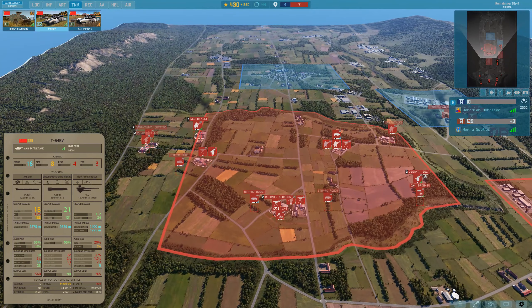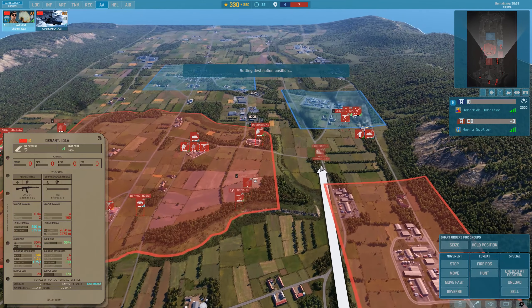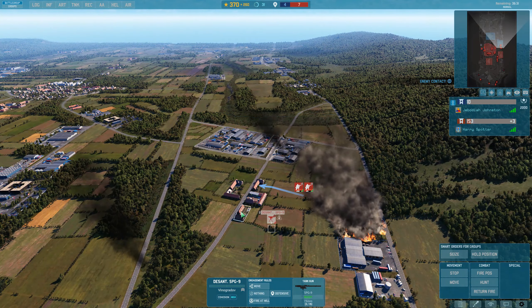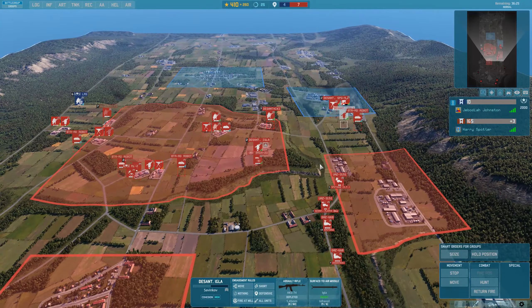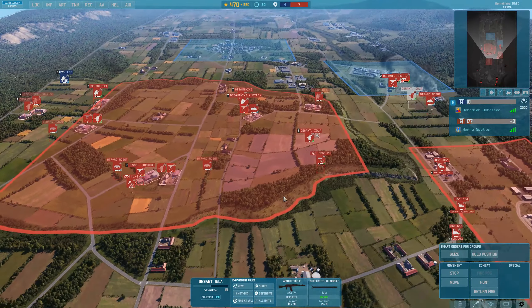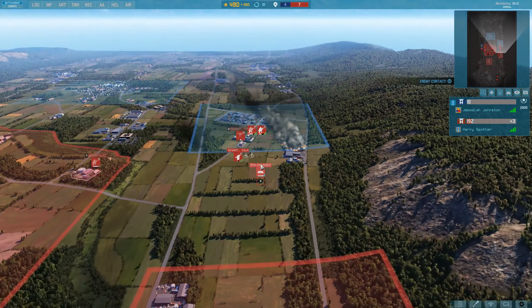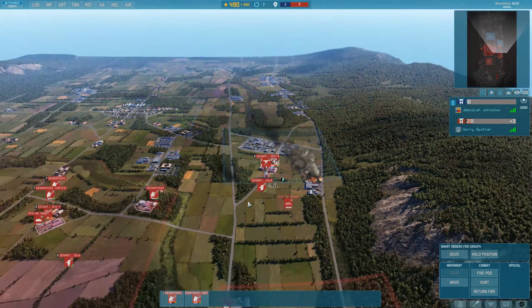We've got 430 points, not quite sure what to use it on. I guess we can get some manpads out. Let's move up — M1A1 coming up, might be a little bit too slow here. LRS spotted there — okay, he's got some good recon coverage. Luckily that tank cannot really see too much.